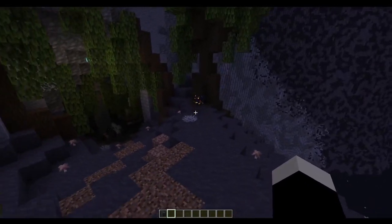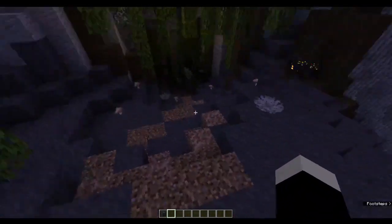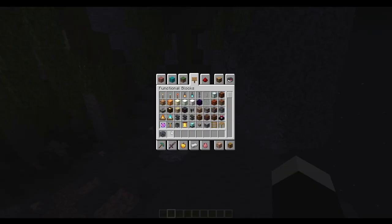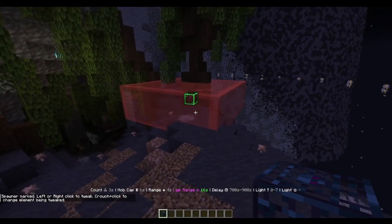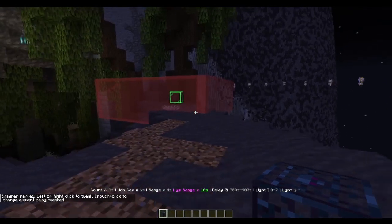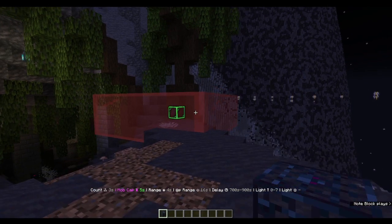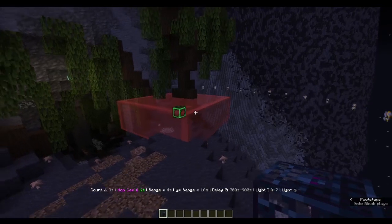If I wanted to change the elements of a spawner, I'd have to use a system like BSE or go through and manually change all the spawners in the map. But what I've created is: if you hover over any existing spawner, it will bring up a little menu. You can shift right and left click to navigate through the options of the menu, and then right or left click to increment or decrement the options as well.